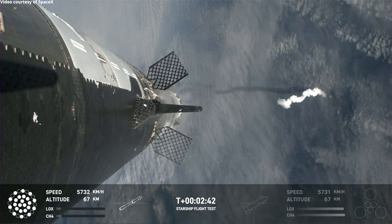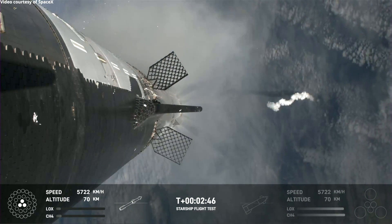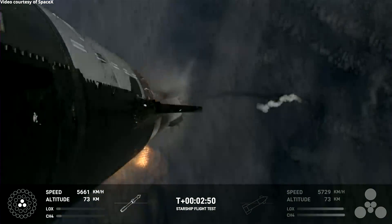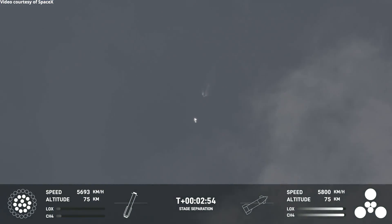Booster will start to do its flip and then move into the boost-back burn, setting it up before it eventually splashes down in the Gulf of Mexico. Stage separation. Booster will start up.